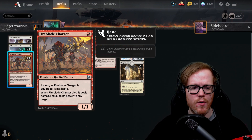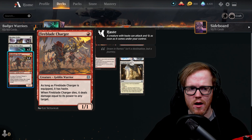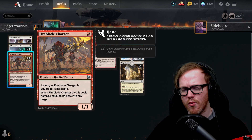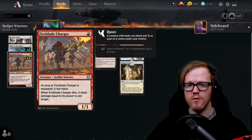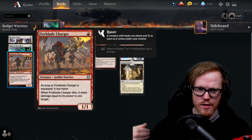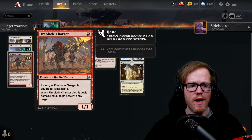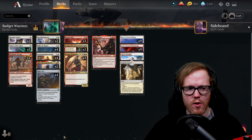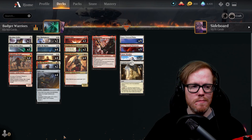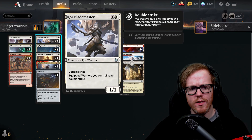Fireblade Charger is a one-mana one-one that has haste when equipped. When it dies, you deal damage equal to its power to any target — so your opponent has to block it. Even as a one-one, if they block with a two-two you can deal that one point of damage to finish off the blocking creature, or throw it at your opponent's life total. Combined with equipments, this can get very big quickly.